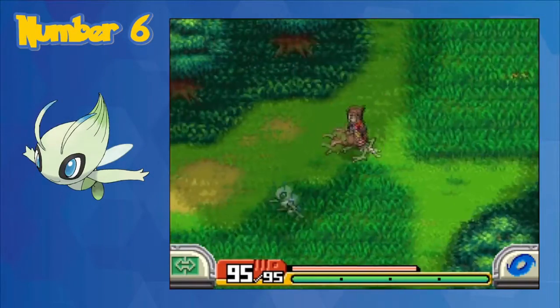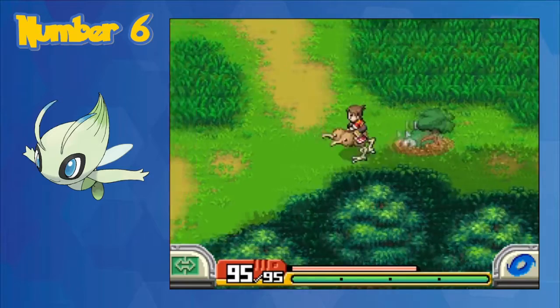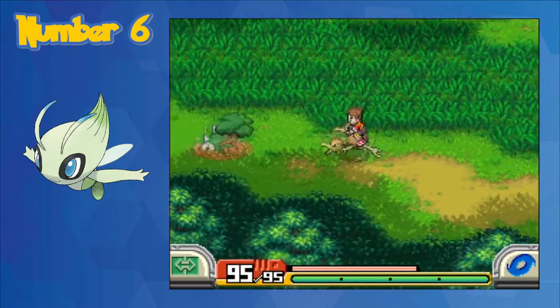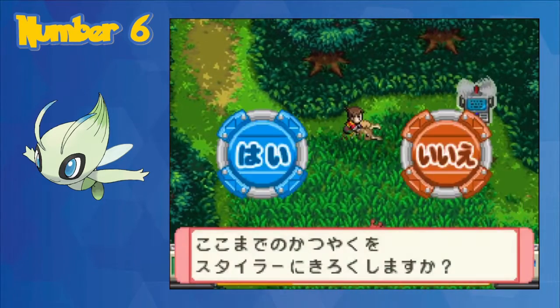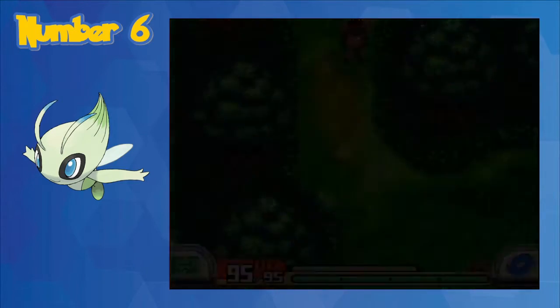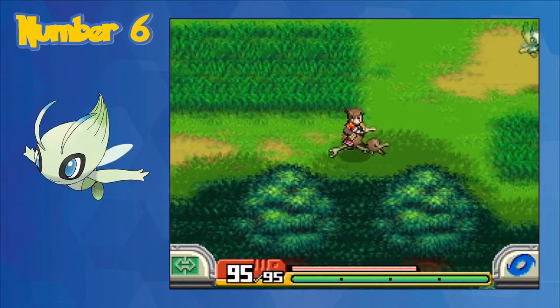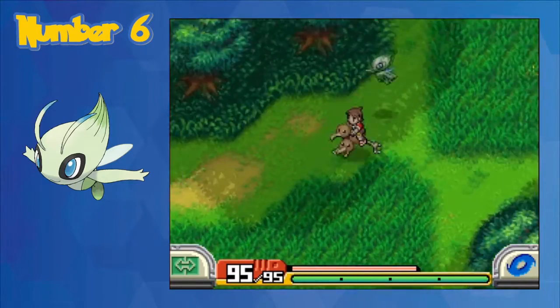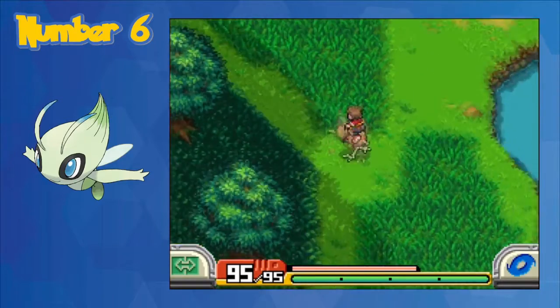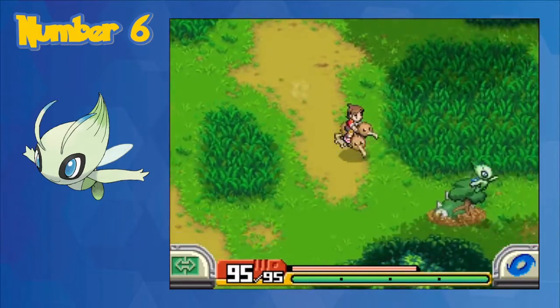Number 6. For number 6 on our list, we have Celebi, and Celebi is really on here for just one reason — it is a nightmare to chase down. Celebi's overworld movement is the fastest of any Pokemon in the game, being faster even than while you're riding the Doduo. Since Celebi always runs away from you and is constantly trying to escape, and there are a ton of grass tiles that slow you down around where Celebi is, it makes it really hard to even get this encounter.